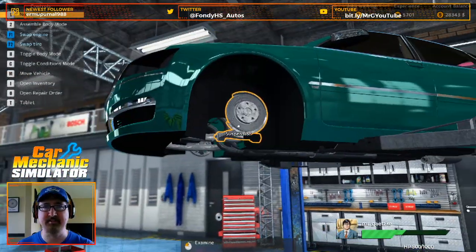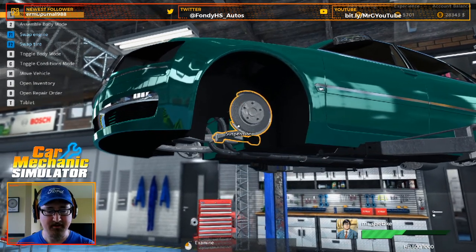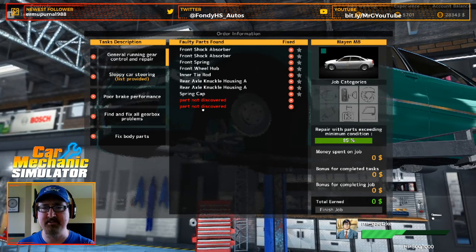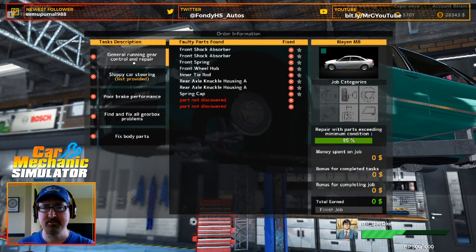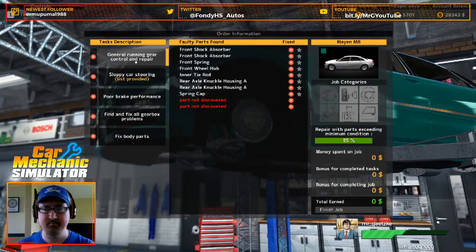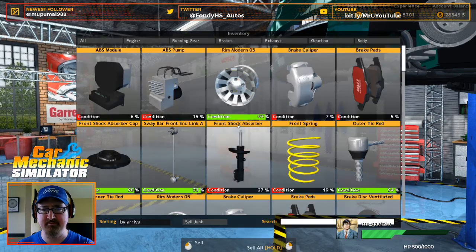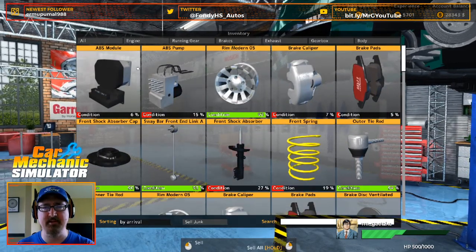Good thing this is not a chop shop simulator. There are obviously some other pieces here that we need to get discovered. General running gear control and repair. We'll figure that out — let's go ahead and take care of what we can take care of here first. We're going to buy some ABS modules.